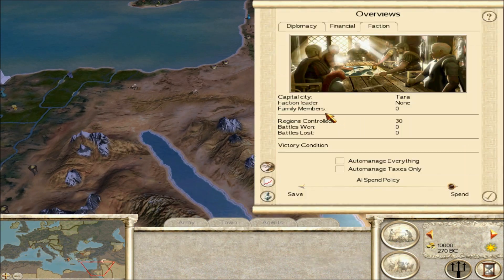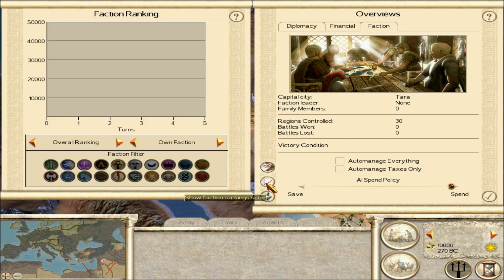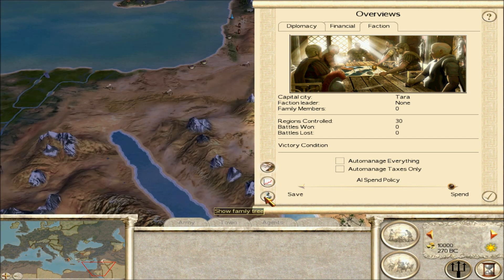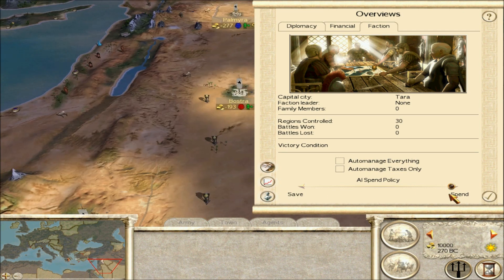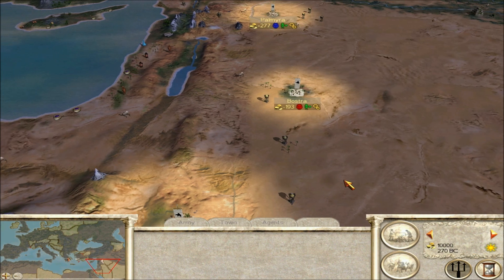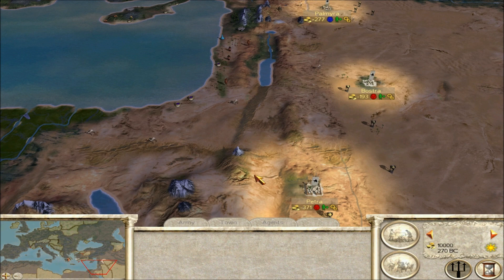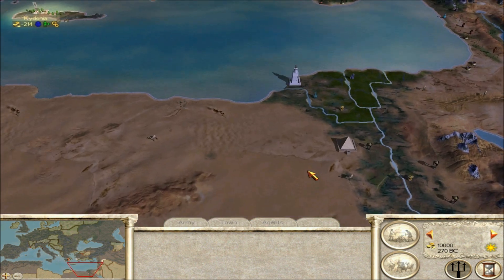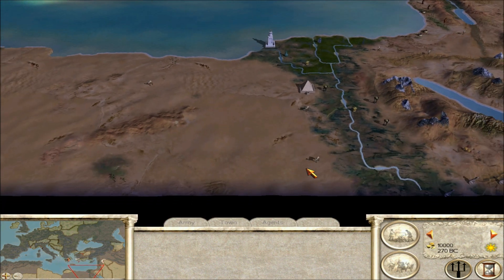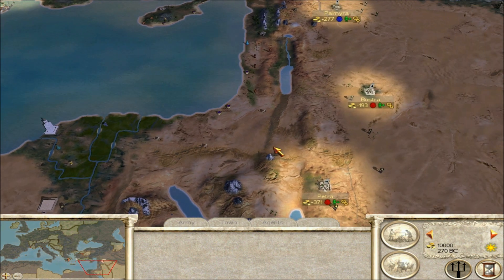If you notice when you go to the faction scroll and see the family tree, you'll notice that you have no family members at all, which is very strange for a faction. But there are a few ways to obtain generals — basically only one way: you have to get a lucky rebel spawn. You know, those rebel spawns that appear all over the place.